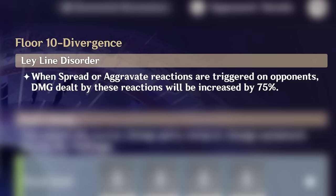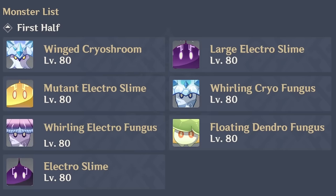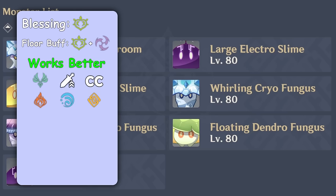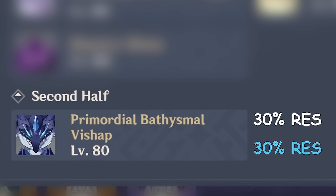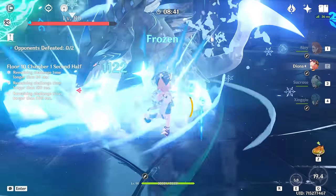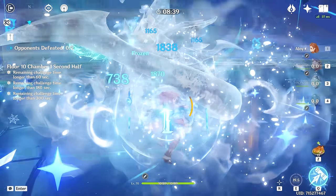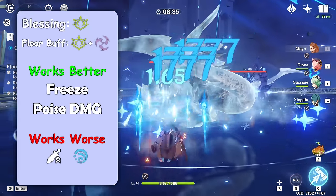Floor 10 buff encourages you to use Dendro again, but this time with Electro. In the first chamber we have basically the same picture as on Floor 9 but with Electro replacing Hydro, so I won't go through it again. For the second half we have two very bulky enemies with increased physical and Hydro resistance. Due to their size, it's much easier to focus them one by one, hitting both with AoEs when possible. Freeze teams and high poise damage work exceptionally great here.